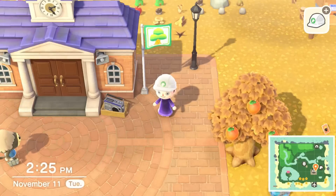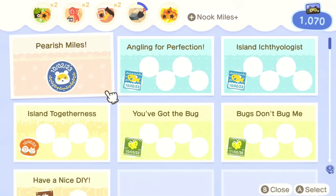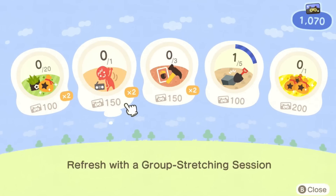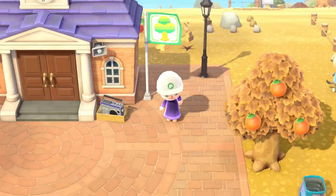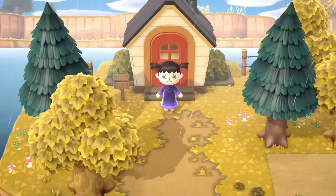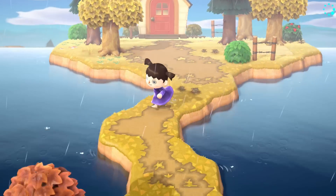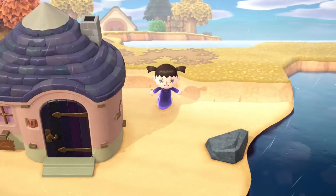What we could do now is time skip to the next day and maybe go for a villager hunt. First I need to find some nook miles. I'm just gonna hope for tomorrow. Alright, skipping to the next day — I don't have to water my flowers today, I like that. We're back on the next day and Gulliver's on my island, so before I decide to get nook miles, I'll help the little boy out.